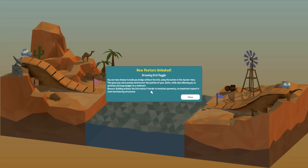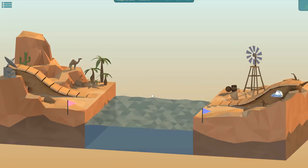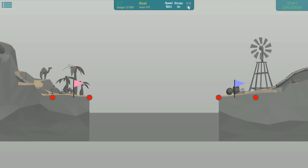New feature unlocked: Drawing Grid Toggle. You can now choose to build your bridge without the grid using the buttons on the top menu. This gives you more precise control of your joint positioning while allowing you to optimize and keep the budget to minimum. Yeah, I doubt I'd ever not use the grid - I'd prefer to have symmetry.